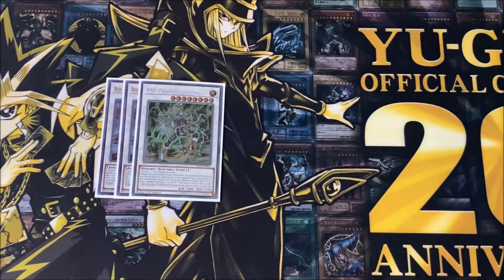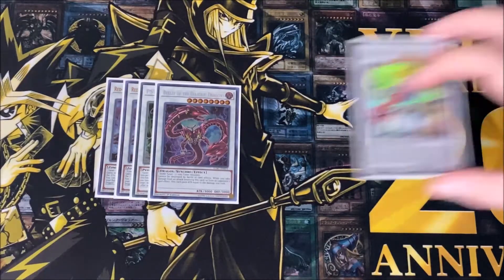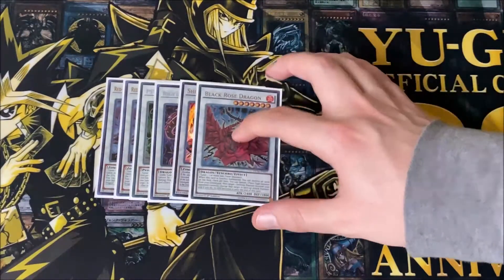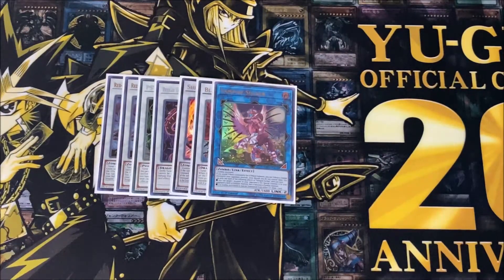I play one Psy-Frame Lord Omega — one of the best Level 8 synchros in the game, and zombie players are very lucky to have this card. Another great Level 8 is Borrelsword of the Diabolic Dragons — very powerful card, I love the artwork and it's super easy to bring out. I also play one Shiranui Shogun Saga and one Black Rose Dragon. Black Rose Dragon I go into quite a bit; Shiranui not so much, but still worth playing.